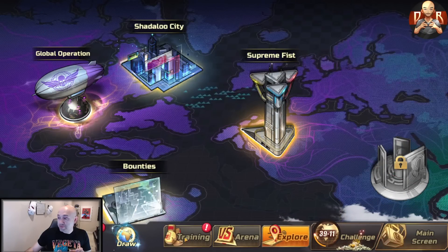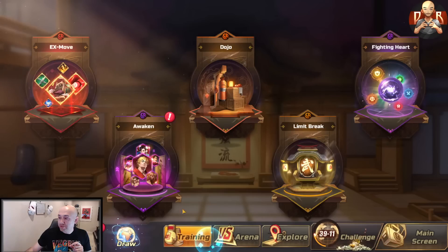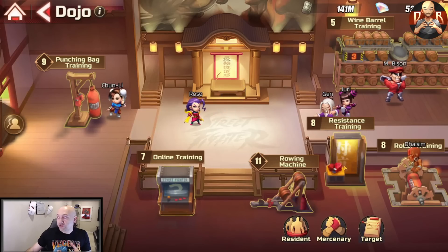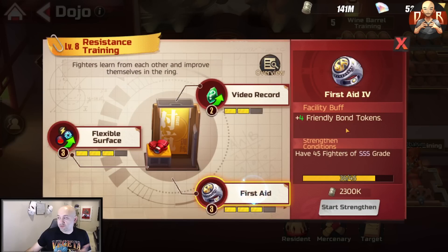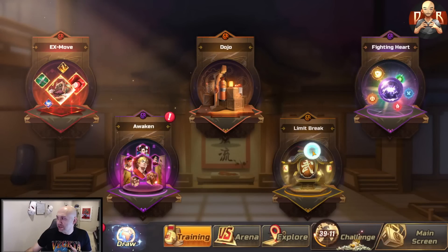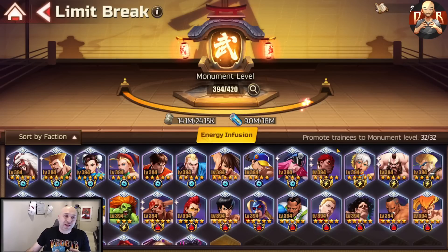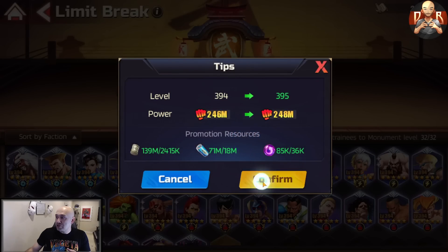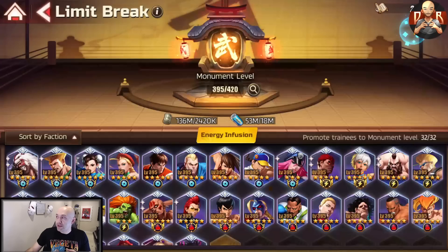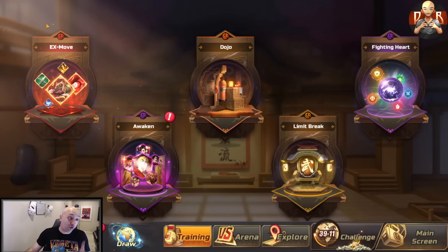That covers most diamond uses. There are other ways to spend diamonds but most are traps. Speeding up your dojo for 100 diamonds — don't do that, it's a trap. Canceling or buying a new limit break — I don't recommend it, just wait it out. If you're early game and desperate for an extra slot it's cheap and not the worst thing, but generally don't spend diamonds on those. Let them accumulate over time.